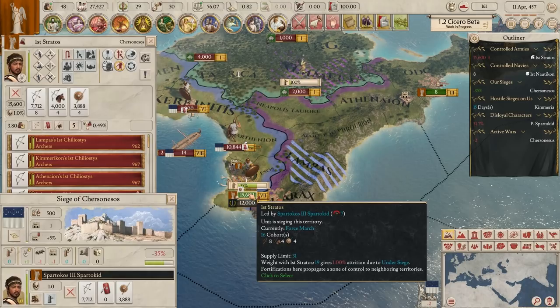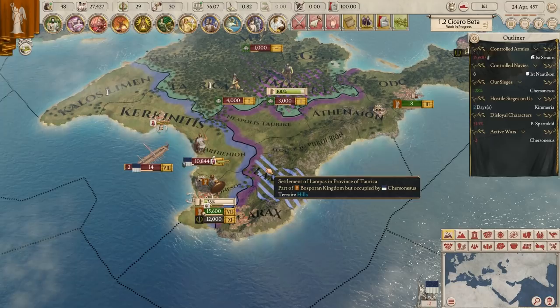This is still a problem with the game - the fact that you can do that. I mean, I was literally training on the border - how much more obvious do you need to be?